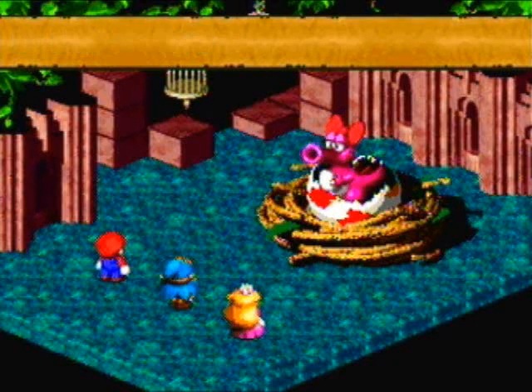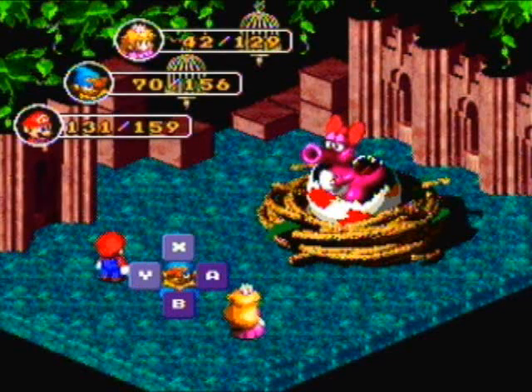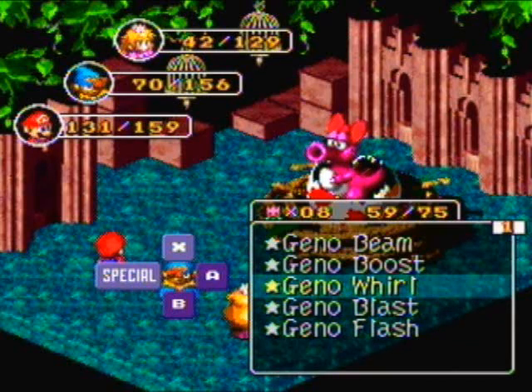Oh no — it's Birdo! I forgot to heal before this battle. Damn it. Okay, since there's a boss I should give you the specs on the boss. Birdo has 777 hit points, which is kinda awesome. It is resistant to fire, fear, poison, sleep, and mute. If you want to have everyone in defense mode, some eggs will bounce off and do damage back to Birdo — though I seem to remember that not actually ever working for me, but maybe it works for you.